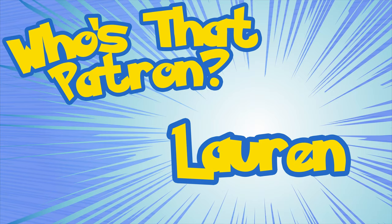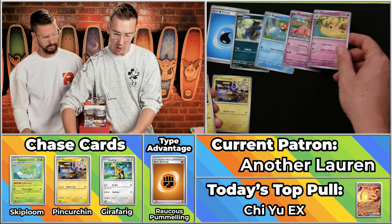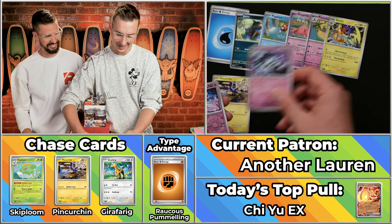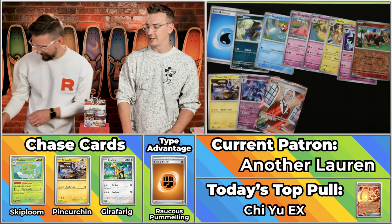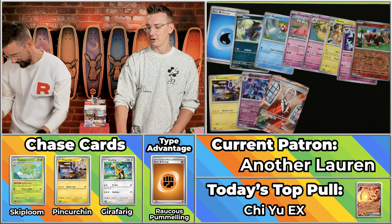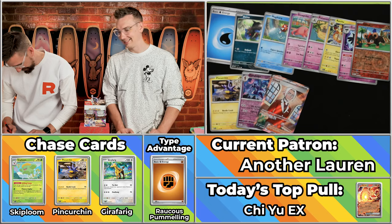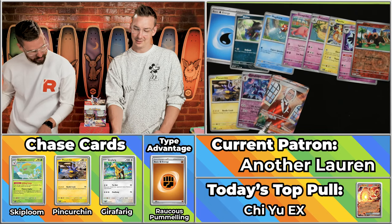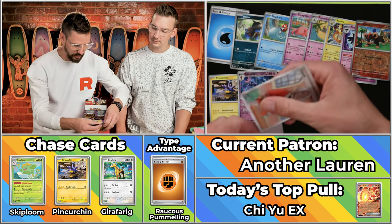Now we have Another Lauren. This worked out well because we had Lauren and then Another Lauren — but this person's name is literally Another Lauren. It would have been backwards if we'd had Another Lauren and then Lauren, so whoever planned this did a good job. We have the Teardrop Energy, the correct Pincurchin, the Deino. The Slowpoke. The Ceruledge will score. The Litleo will not. And the Full Art Clavel — Clavel is the lowest value Full Art trainer in the set at $1.55. So a four-point pack for Another Lauren.